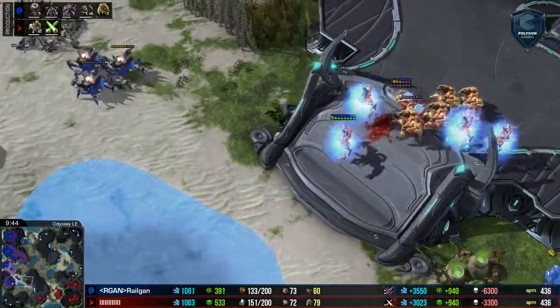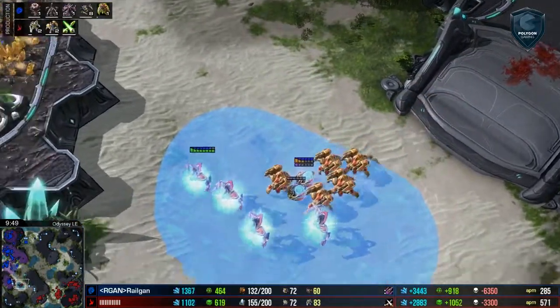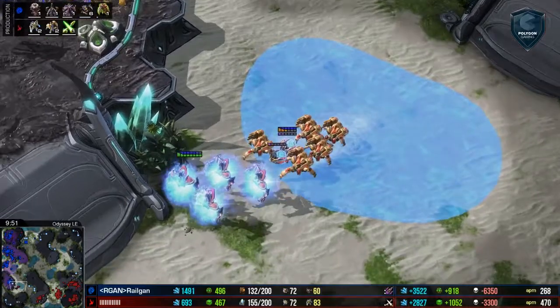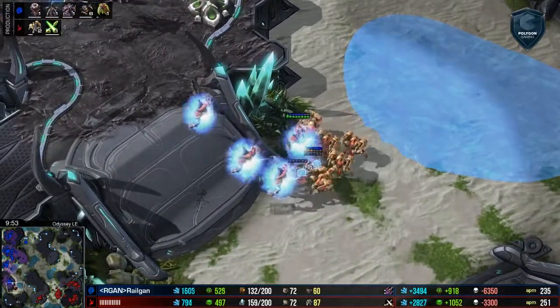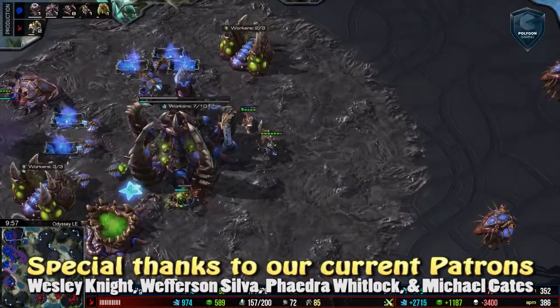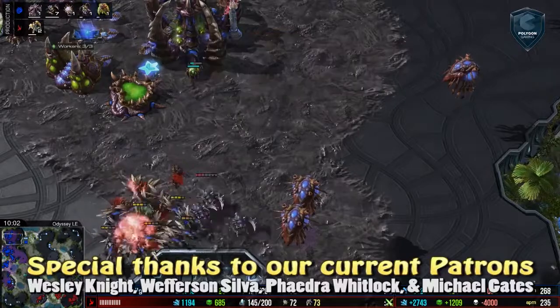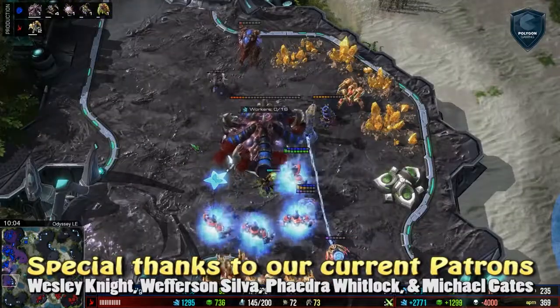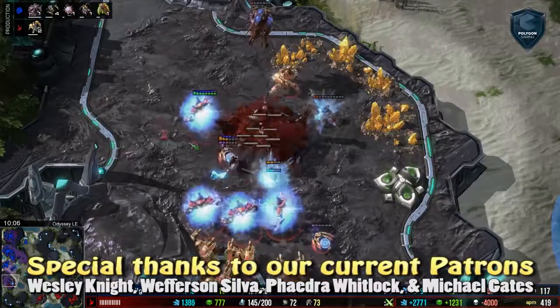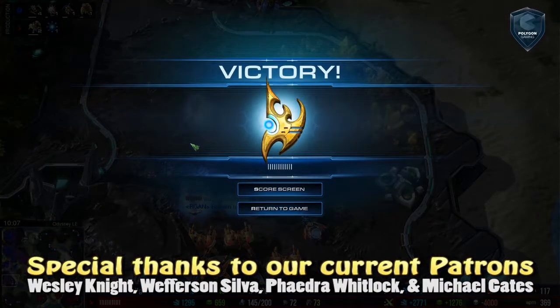That means Railgun is not going to have very much on the field to defend. He has created an opening in his own defenses, and it looks like Neeb is on point. He is going to choose to kill off this fourth base. While all of this was happening, these Zealots have been in here completely decimating this main base — 25 workers killed so far. And we've got this fourth base going to be falling here as well. There was just no reason for Railgun to be out on the map at that point, and he does tap out — Neeb taking a very convincing victory.